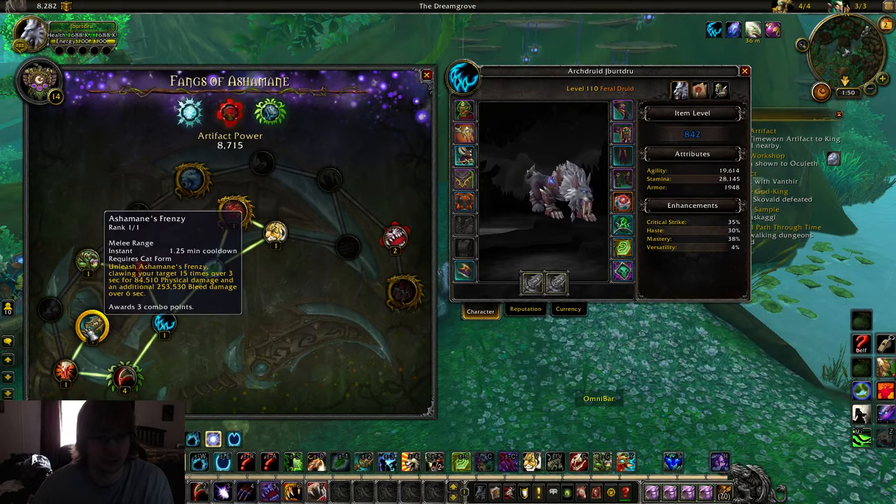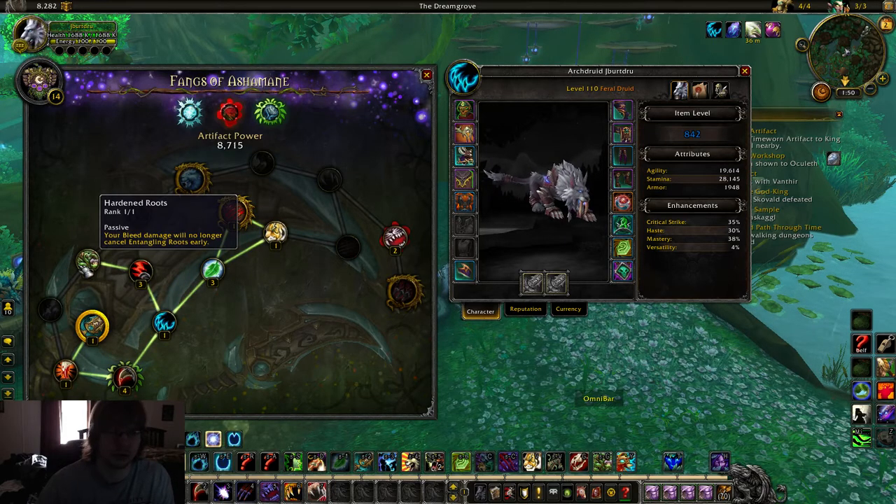Starting off, you want to do this little loop here, where you come down and loop around. You get two important things. First off, your Hardened Roots — this is so your bleeds will not break your roots. You're going to be using, versus non-melee cleave teams, you're going to be rooting other people quite a bit. You do not want them to break out of that from just some ticking Rake. This is a great way to peel people off of yourself or a healer. Super important ability.